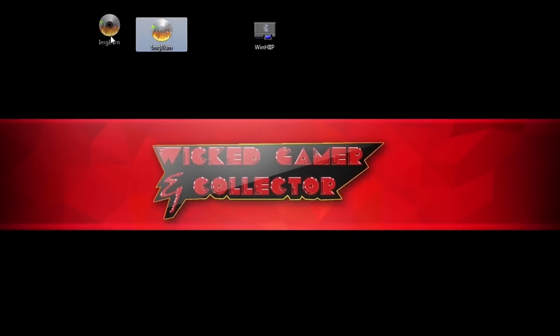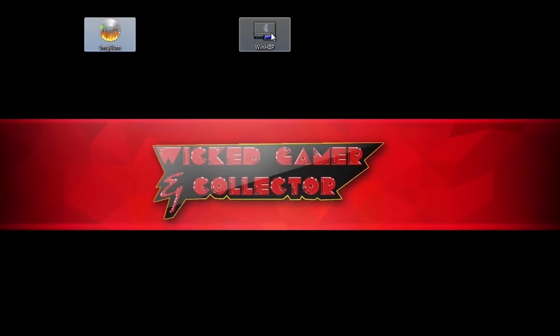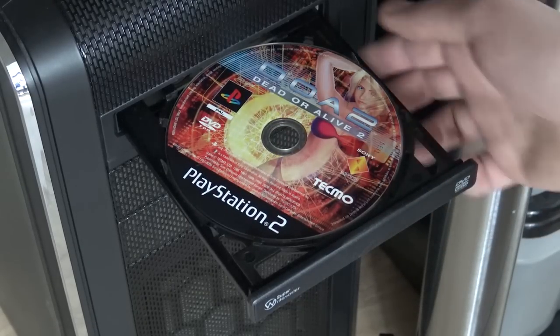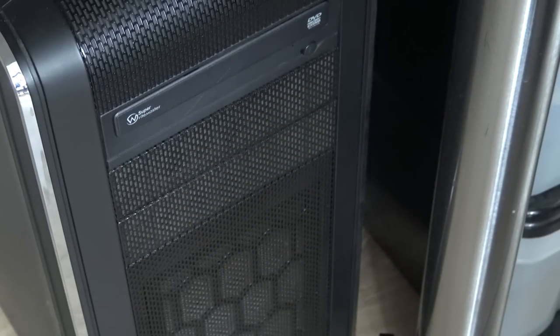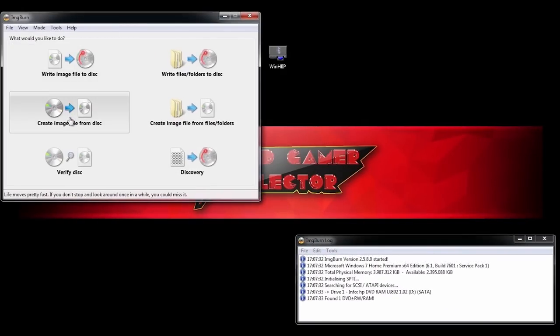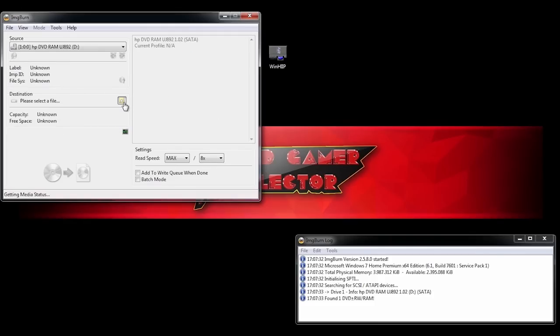The next thing we need is an image burner program for making an image from our original game — that's what we need to do. We don't need a special partition transferring program anymore since we're not using a hard drive. Just make an image and that's the only thing required. So grab yourself the game, get a PC with a DVD drive, plug in the game, and let's make ourselves an image file. With this program we can do a lot, but the only thing we need is to create a disk image from an original disc.